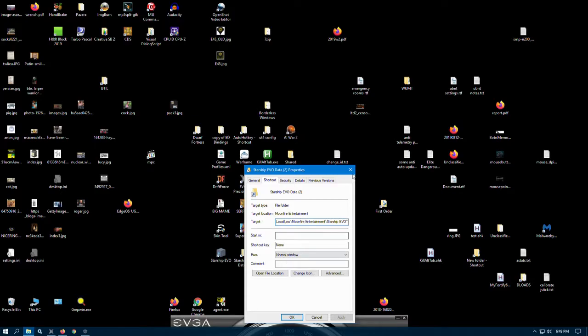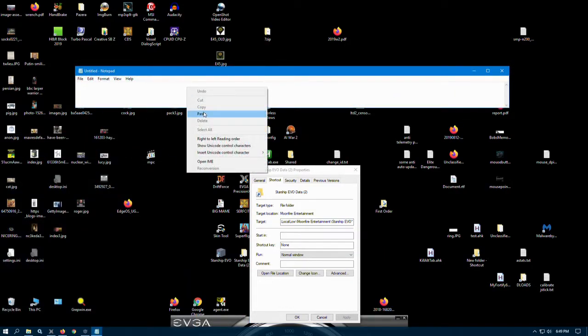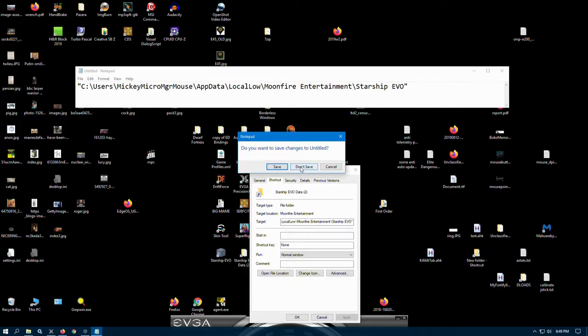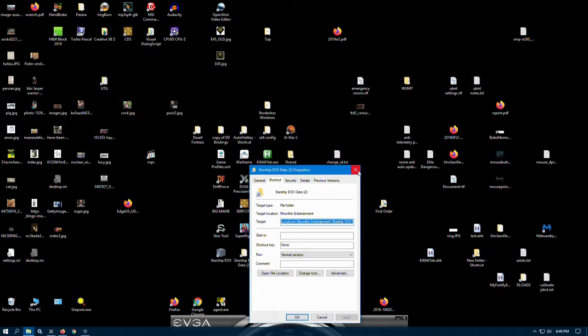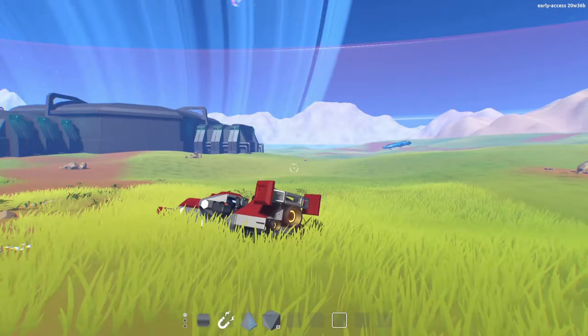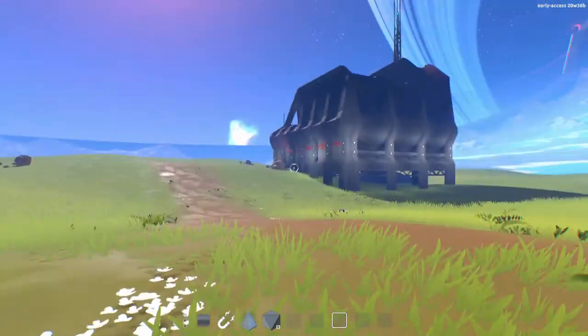I resorted to editing a settings INI file. It's located at: C drive, Users, your name, AppData, Local, Lone Moonfire Entertainment, Starship — that's where your settings INI file is. You can go in there and edit it, but good luck, because you have to make sure the changes are acceptable to the game, that they don't conflict with each other or cause problems. Or you can just play the game using the default settings, which is what most sensible people probably do.